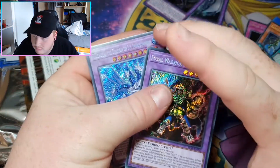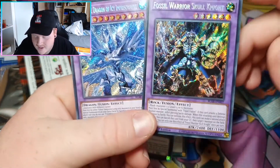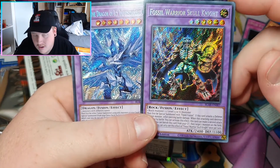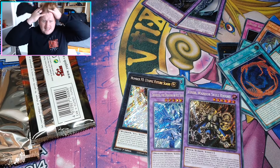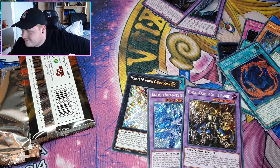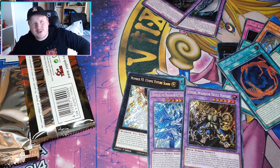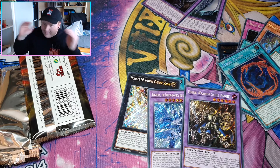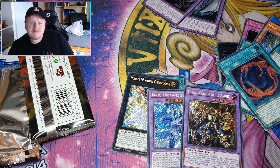Let me get up TCGplayer and see what's worth a bit of money. These are our two big cards. You've got your Trishula, which is about six bucks. And your Fossil Warrior Skull Knight, you're looking at about fifteen to sixteen dollars. So the Big Neg — that's okay. That's going to be my channel name: The Big Neg. It's all about the fun and that pack opening, about giving Konami your money — that's what it's all about. Anyway guys, thanks for watching. Have a great day. Don't forget to like, subscribe, share the video with your friends. Have a great day — unlike me now, I'm going to go eat some hot dogs.